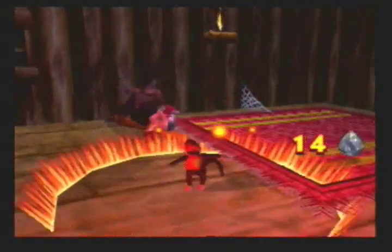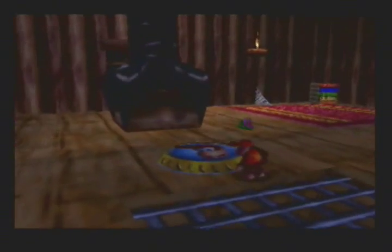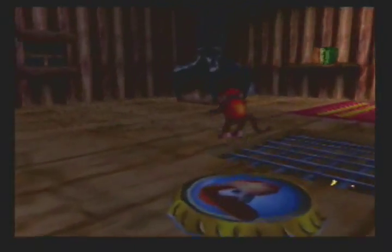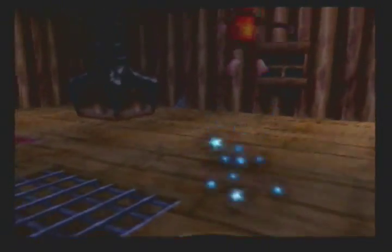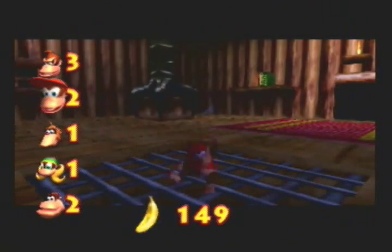Okay, so in here we have two of these guys. Make sure you kill them first, because when you do you will activate a Diddy Pad, which will take you into a Diddy Barrel. What you have to do here is you have to light all the candles using the Rocket Barrel's fire. And after you do that, you get a gold banana. And that's two for Diddy Kong.